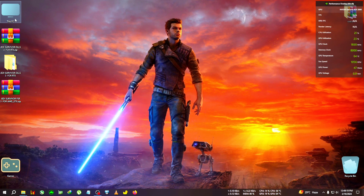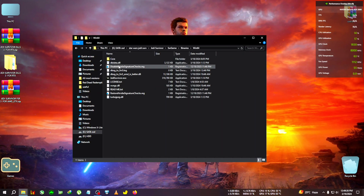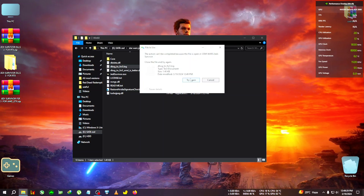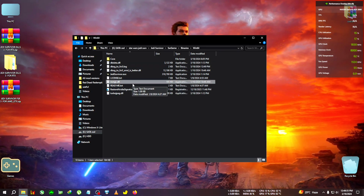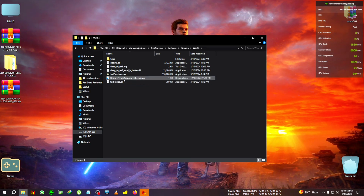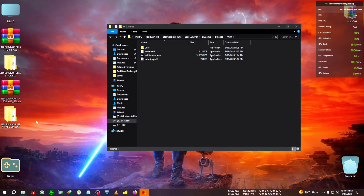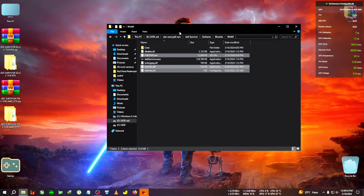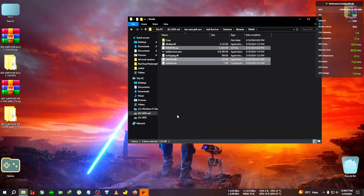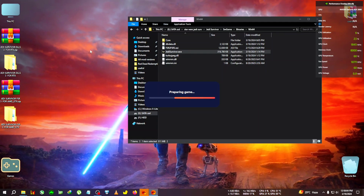First we need to remove the previous zip files from the installation folder. The launcher hadn't detected the game was closed, so we wait a few seconds. Now we can delete the files. Next, extract the GTX zip into the same folder — copy the files and paste them. If you're on AMD GPU, you'll need to enable the fake GPU option to true.